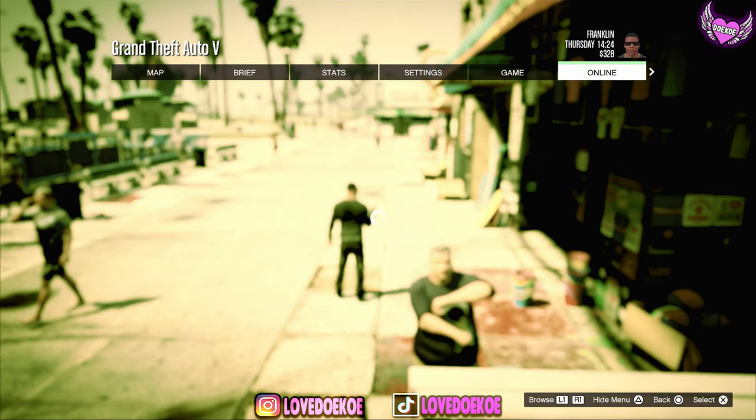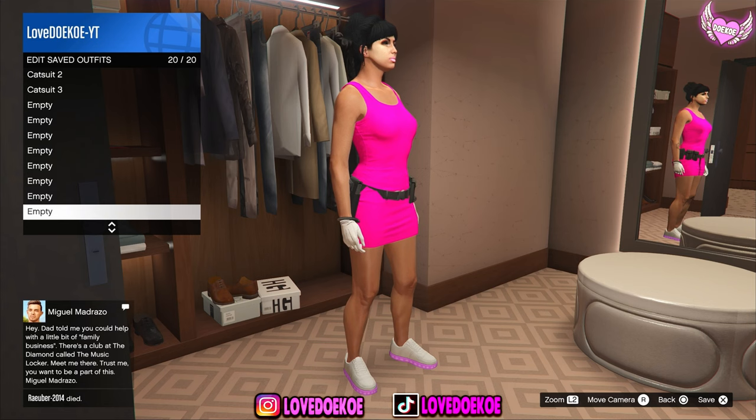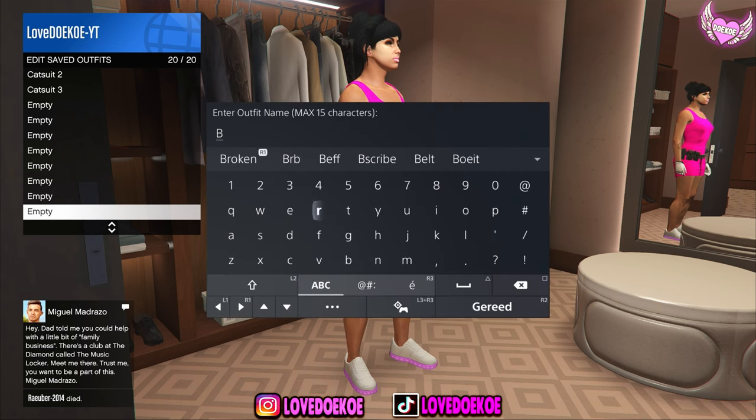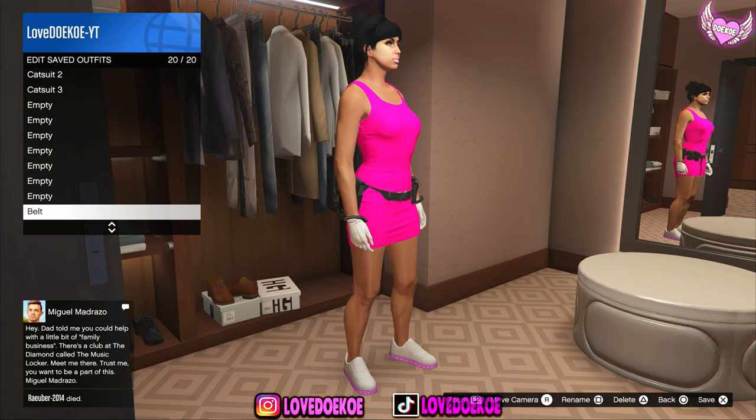Now what you want to do is open up your pause menu and make your way over to online session. Once you're back in online, you have to save your outfit with the gun belt or any other outfit that you don't want to lose immediately. Otherwise you're going to lose it. So I'm just going to save it over here in slot 20 as belt. Make sure that you save it under because otherwise you cannot do the merge glitch.